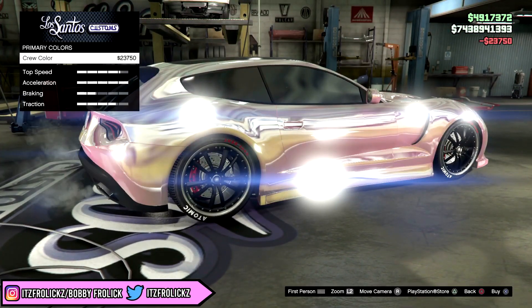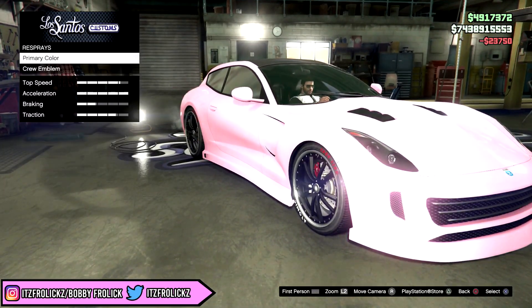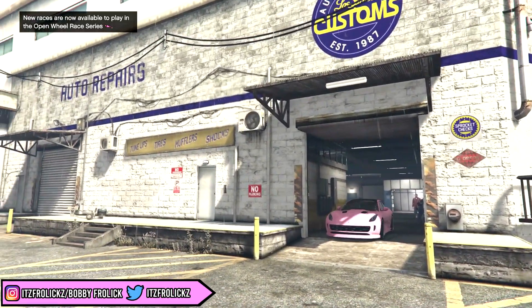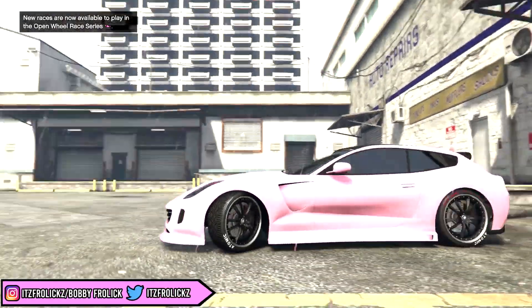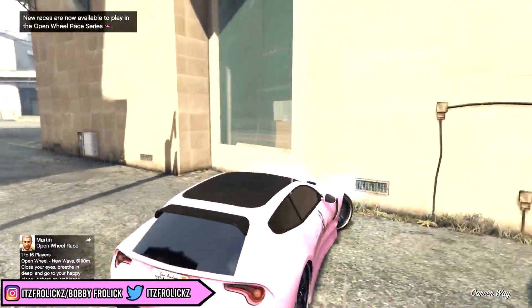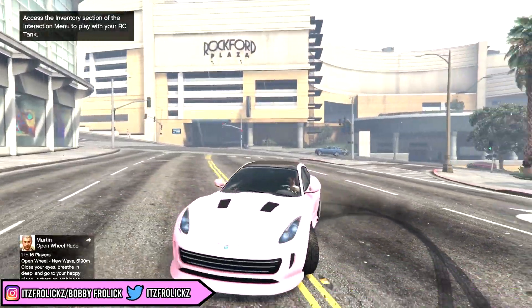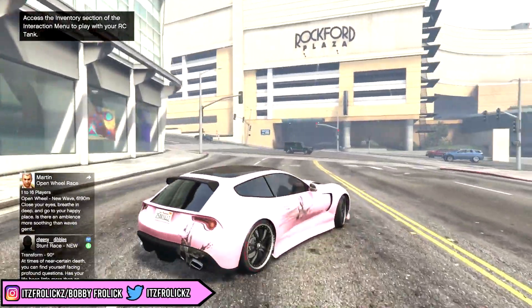It obviously looks a lot better when you guys are actually in the game. If you do decide to put it on chrome, it does not really stand out too much — the only time you'd actually notice the difference is when you're driving underneath a tunnel. But when you take it outside, it looks pretty cool. It's pretty much just like an ice white and a pink mixed together. It's not too pink and not too girly, and I would honestly put it on a bunch of my cars, maybe not as the primary color, but as a nice secondary accent color.